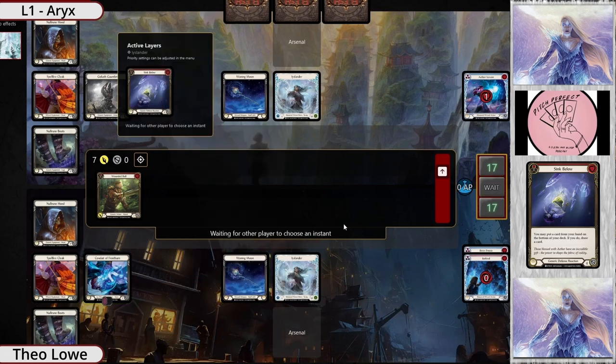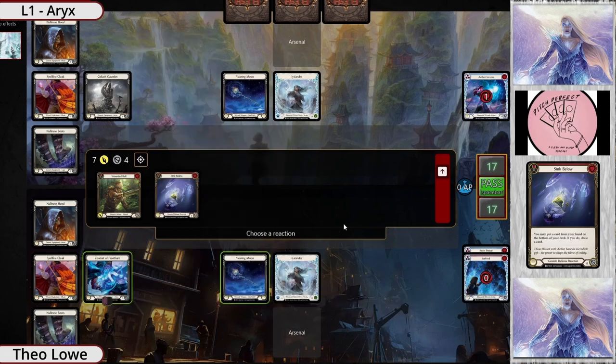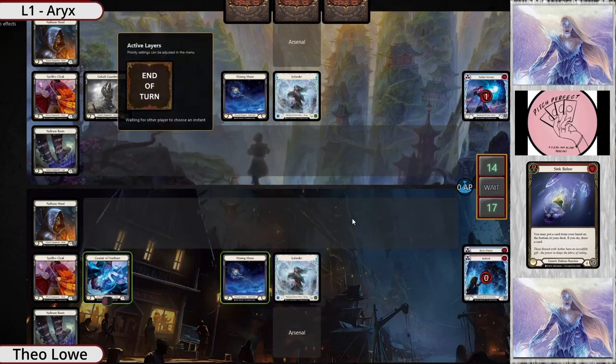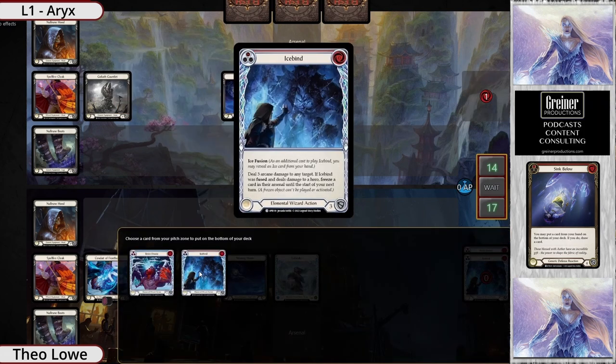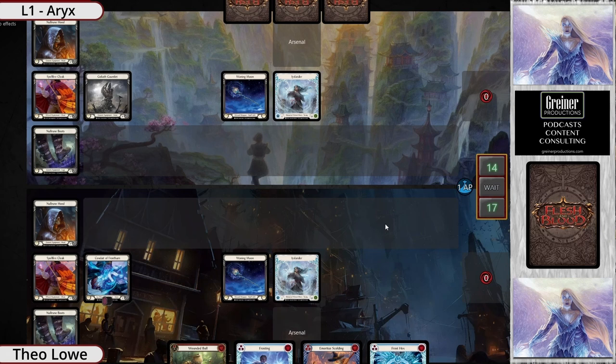Cards like Wounded Bull made it into lists partly because Icelander is just at a lower starting health than most heroes. Do you still bring that in into a matchup like this? Yes, 100% — you bring it in because of just how efficient it is.